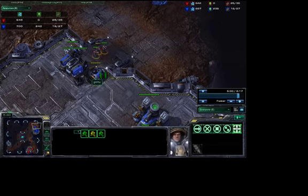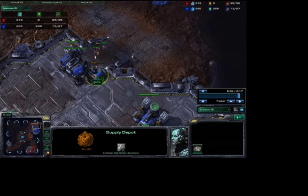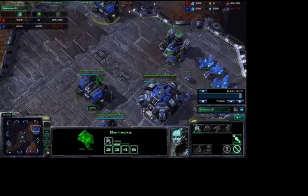I just killed his marine and I'm going to take out his supply depot. As you can see, these marines actually do quite a bit of damage — this is why I don't like using the supply depot as wall material, because it dies so quickly.